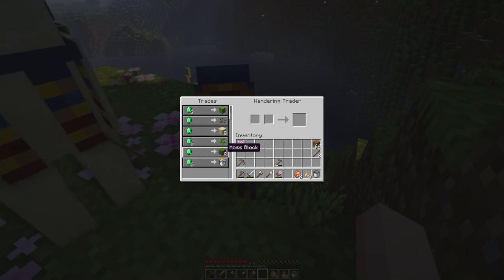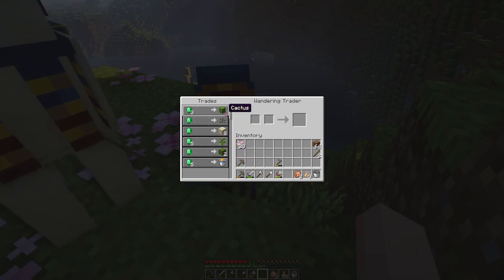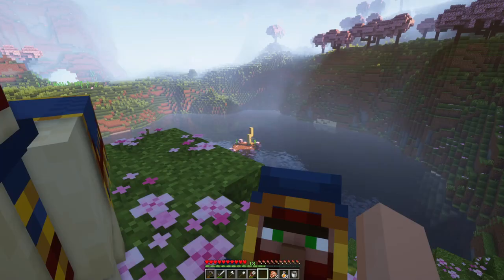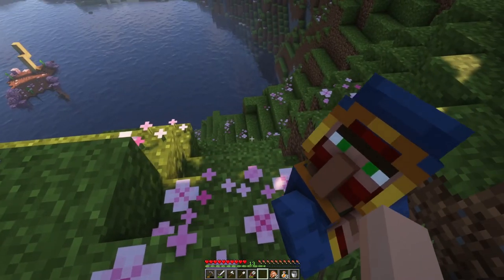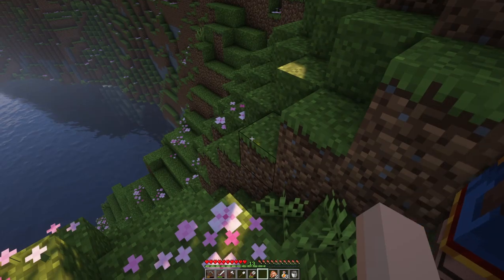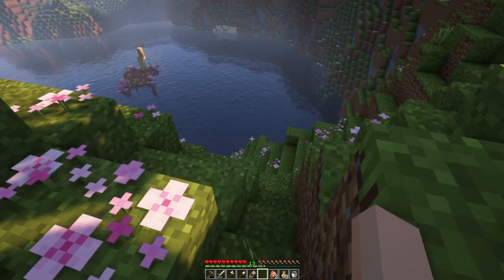Hi! A moss block! Okay — sand, mountain seeds, and cactus. Very interesting trades. Wait a minute, what is that? Yeah, what is that? I don't know either. Let me go check it out.